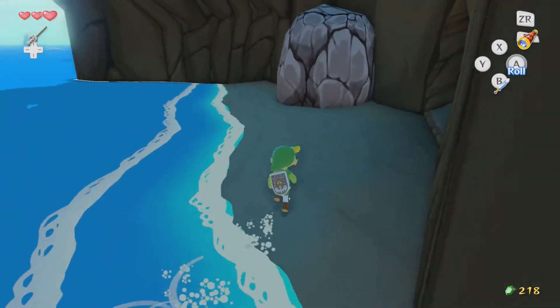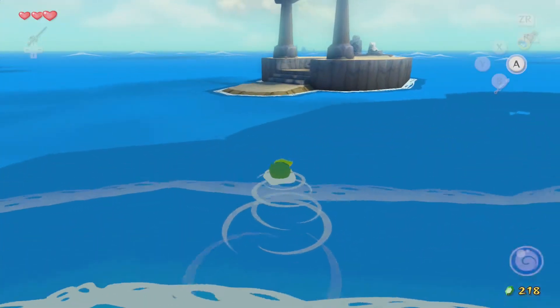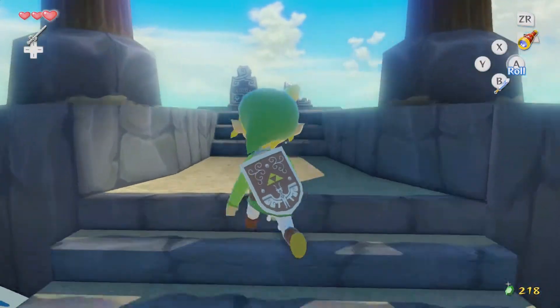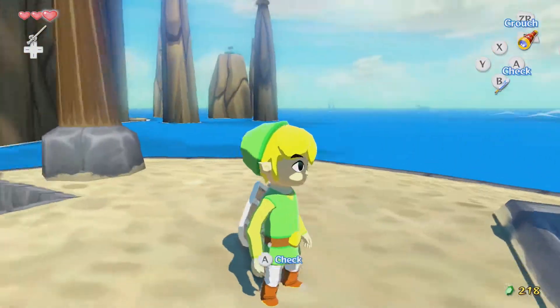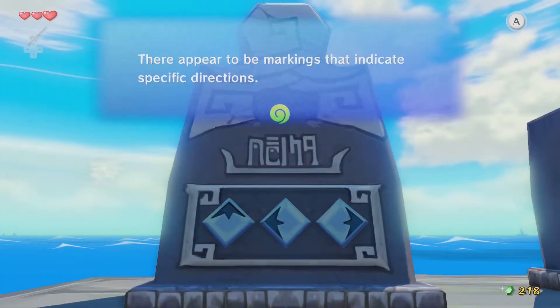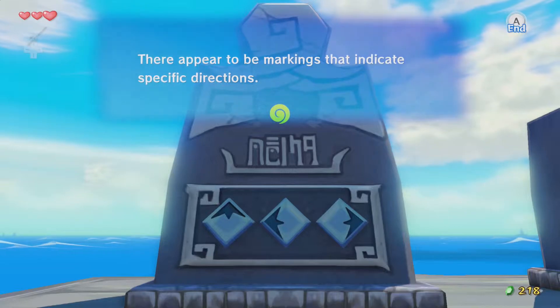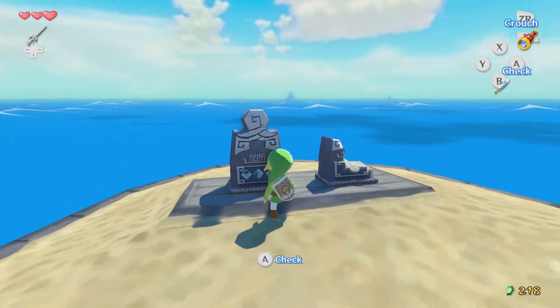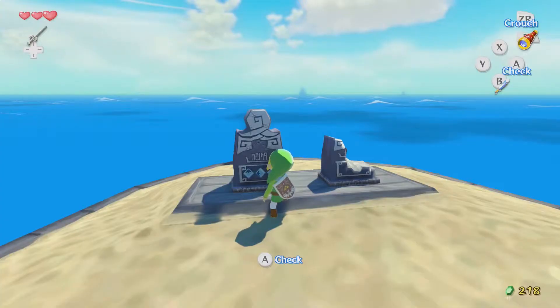Crap! You didn't get him. So this is a Wind Shrine? I imagined it to be less rocky. Oh, it's got symbols on it. There appear to be markings that indicate specific directions. Okay, so we need to Wind Waker it up.